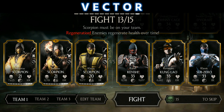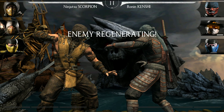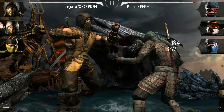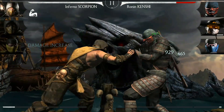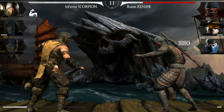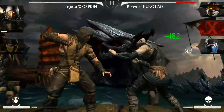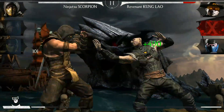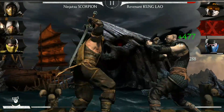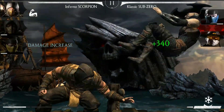For match number 13, the constraint is Regeneration — enemies regenerate health over time. Let's start the match. One down.